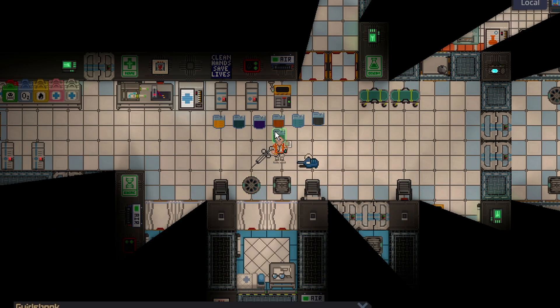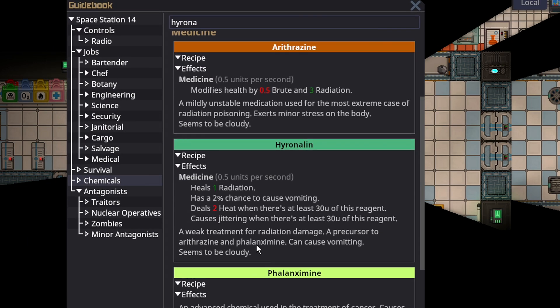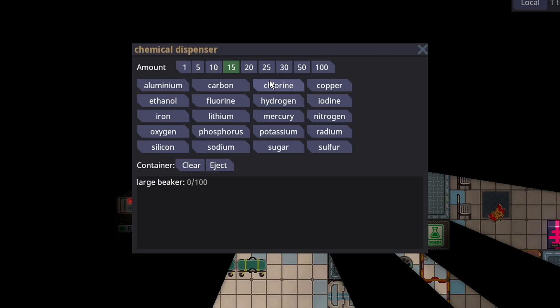On the lesser side is hyrinolin. Hyrinolin is basically just erythrosine, but it has a chance of making you vomit every time — and if you vomit it out, you won't get the radiation healing. However, it doesn't do brute damage, so in a pinch or for very minor radiation damage this might be easier to have. You can overdose on hyrinolin, so that is worth considering. To make hyrinolin: potassium, silicon, nitrogen, and some radium.